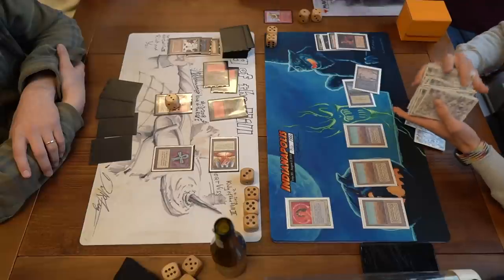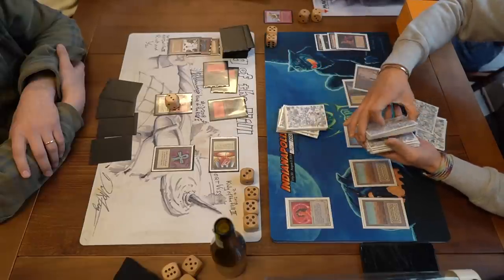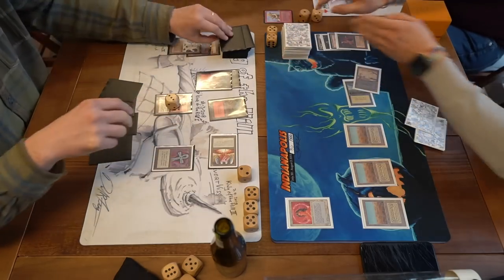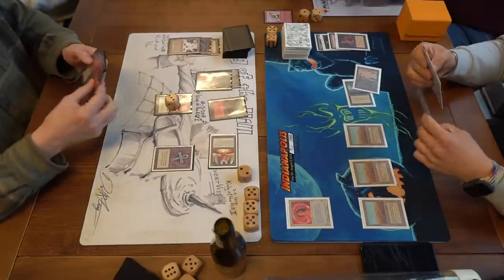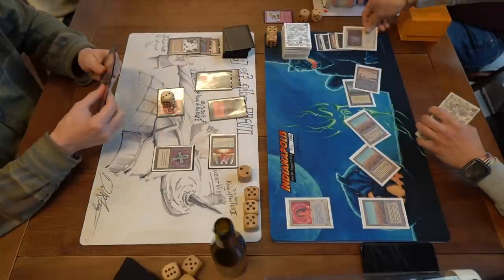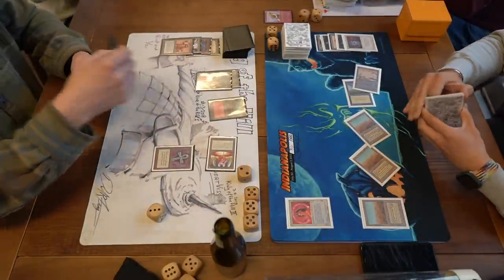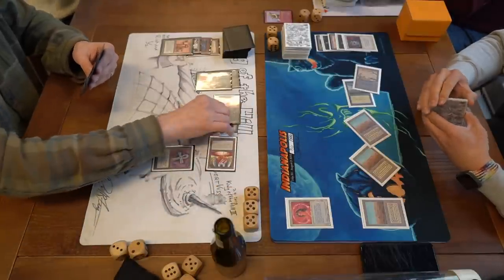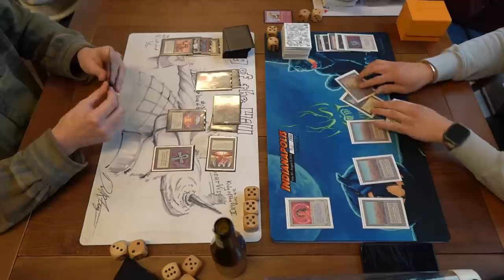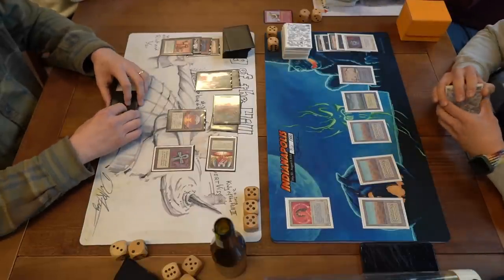Jimmy tutors — I want to say Disenchant but he could tutor for Dust to Dust. Was there a Dust to Dust in his sideboard? I'm not quite sure anymore, that would be a nice play. He shuffles up and I really wonder what he goes for. The cool thing would be if he has a Guardian Beast in hand and looks up Chaos Orb. An obvious choice would be Disenchant. Mind Twist could be in there. He finds a Disenchant — perhaps he tutored for that. 3 damage to Jimmy's face — he's quite low now, on 7. More damage for David from his own Ankh.